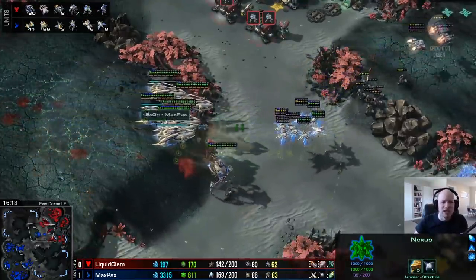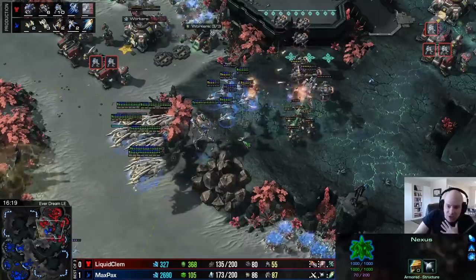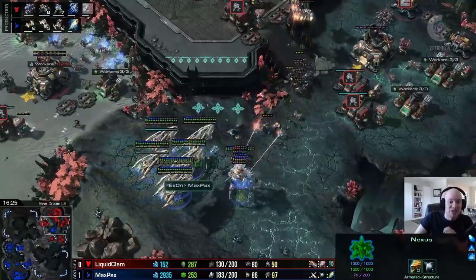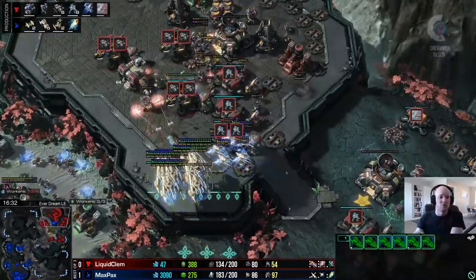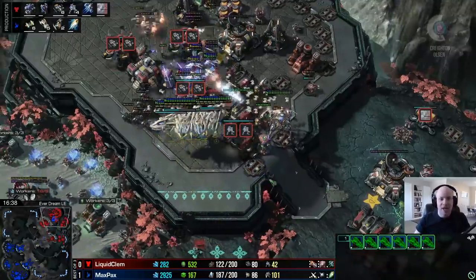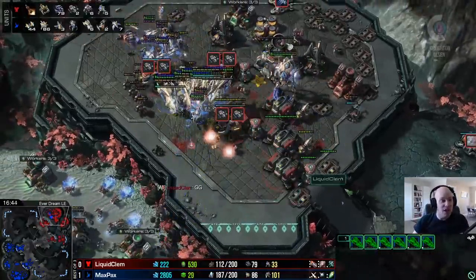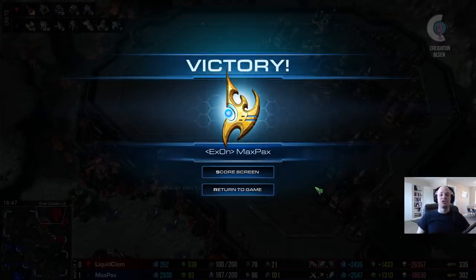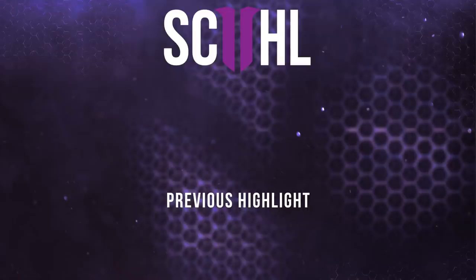On the north side Max Pax is destroying Clem's army. Clem is left with only one marine, seven marauders, a handful of vikings. Max Pax has carriers in the back, colossus in the back, and is in an amazing position. Clem has plus three plus three bio but there's simply not enough left. The carriers move in, interceptors lazily destroying reinforcing marines. The colossus is still here, the phoenix are cutting off reinforcements, and the missile turret gets picked off immediately. The vikings make one last stand but it's over - Max Pax pushes into Clem's main, destroys the production facilities, and Clem has nothing left. Max Pax wins game two and takes the series.